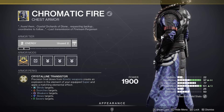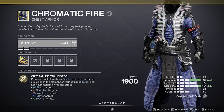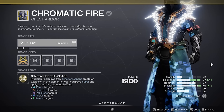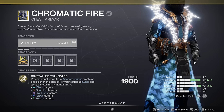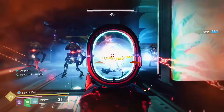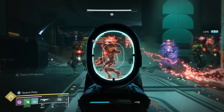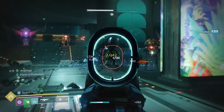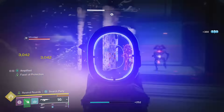Chromatic Fire is the second warlock exotic that can create its own blinding effects. Landing precision final blows with kinetic weapons will trigger an elemental explosion that matches your super. So by running an arc super, you'll be able to cash in on the benefits of Arc Compounding. This would also be a great option to pair with Touch of Malice so that you could expand on your ability to blind enemies.